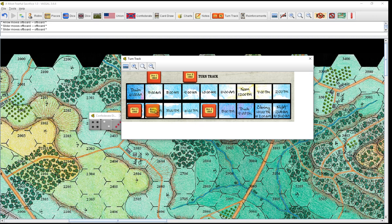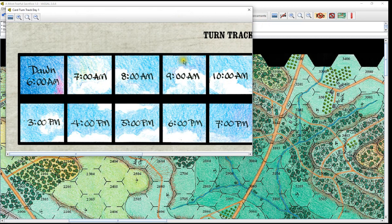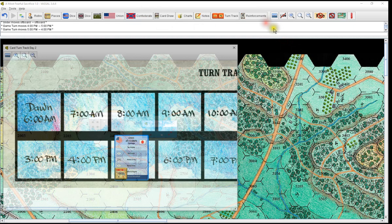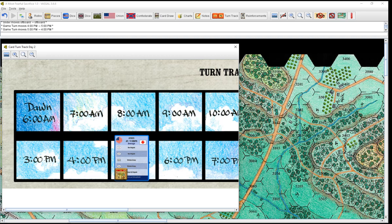Reinforcements — this is what I put in to keep things a lot less cluttered. I have one for each day, so when you're playing the big game you put all your reinforcements in here for each particular day and clean up those command displays for when you need them. Turn track two is where the reinforcements are — you can see right here we've got Ayres coming in with Weed and Martin at 5 o'clock, as is Law, so all those are staged in the two o'clock position for this scenario.